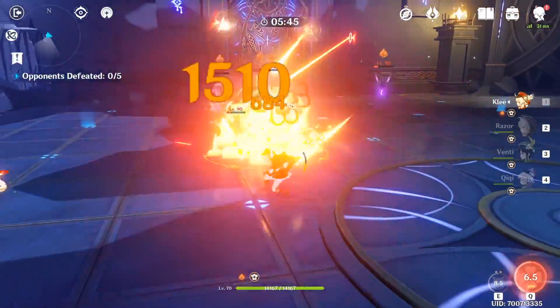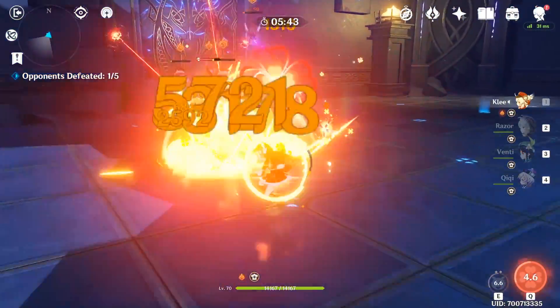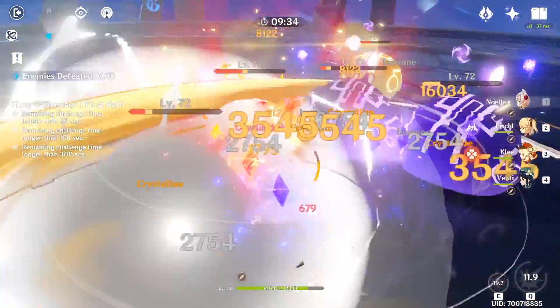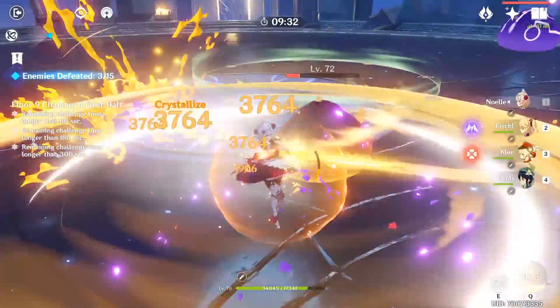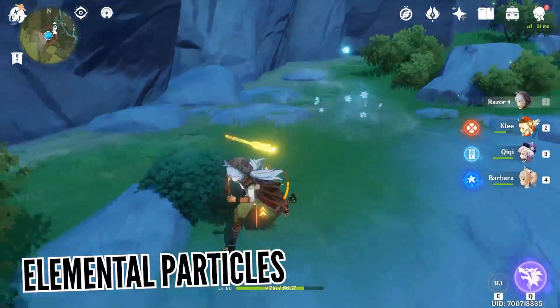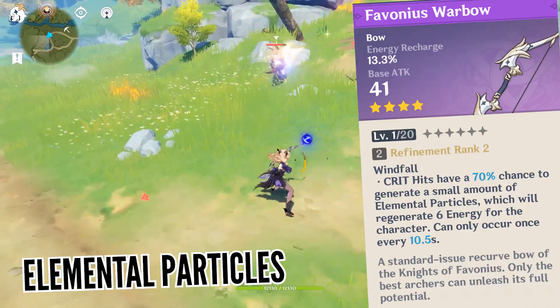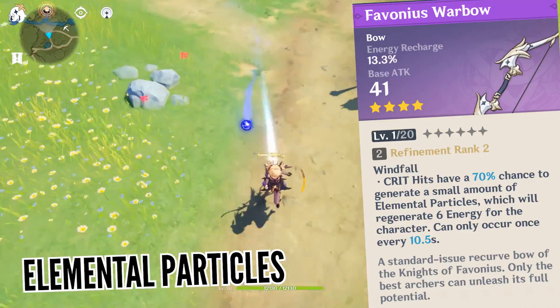Keep in mind that the other party members also get a portion of the obtained energy, but they won't get as much as the character who picked it up. Beyond that, there are more ways you can earn energy. The first is particles, which can be generated from attacking enemies using your elemental skill, or even activating weapon passive skills like the Favonius Warbow.